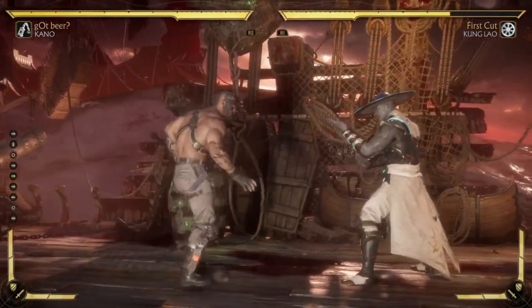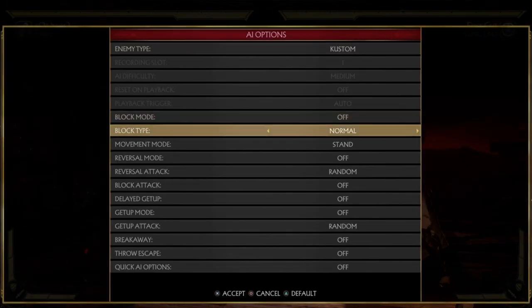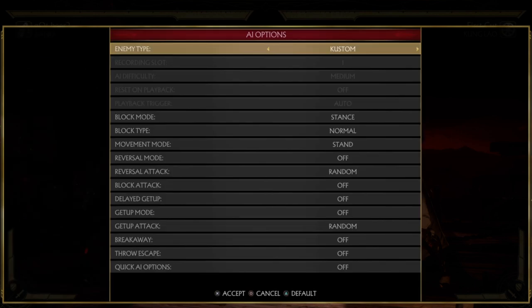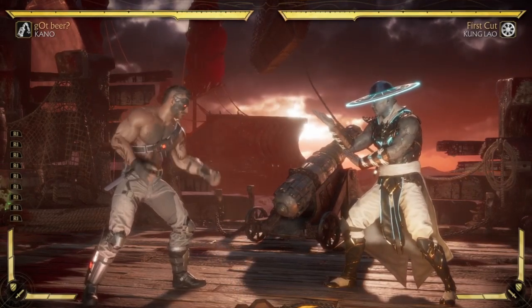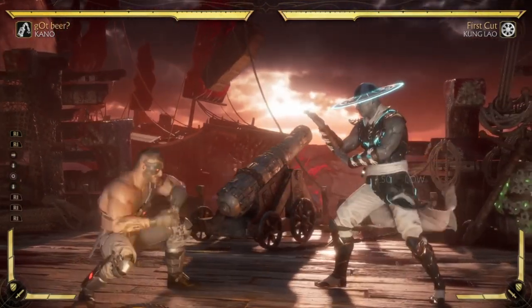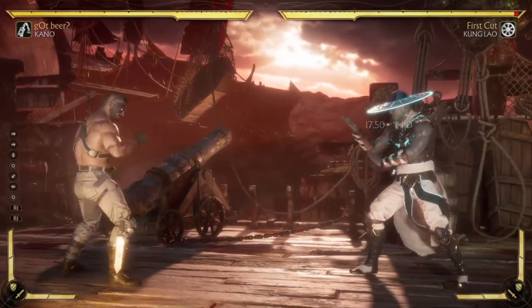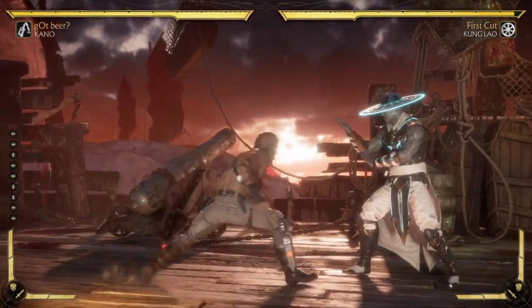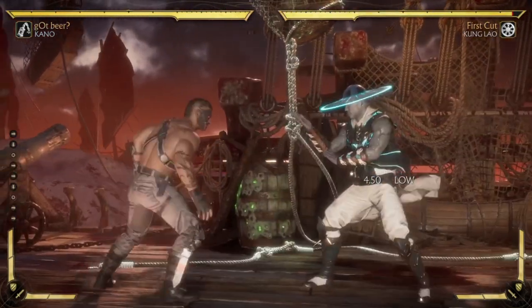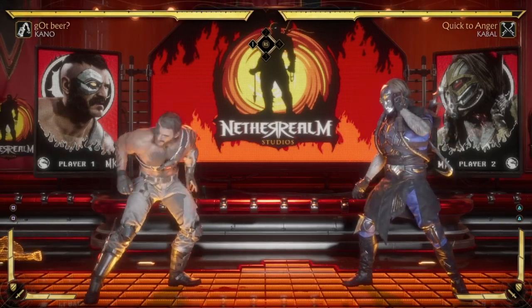Down four on block is minus nine, but the distance is good — I don't think you can be punished for it. On block you should cancel it into acid, which makes you minus sixteen, but nothing can reach you. This is also a great tool I should use more often. Now let's talk about Kano's anti-air — Kano's anti-air is not great.